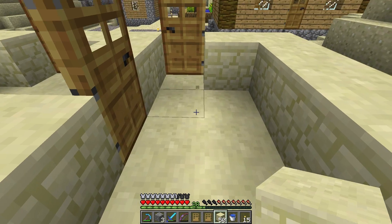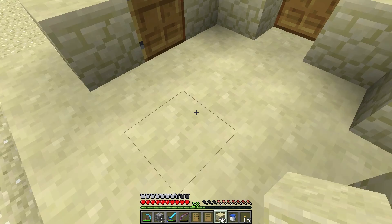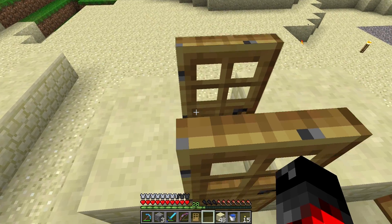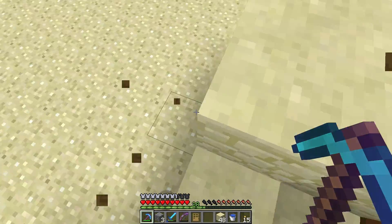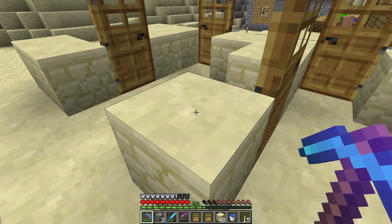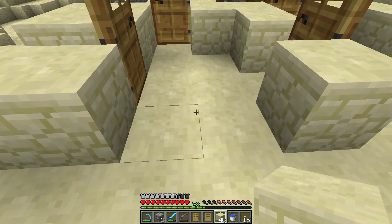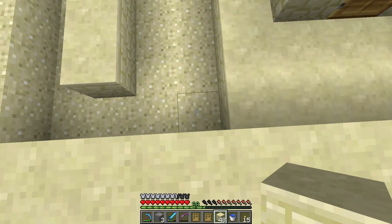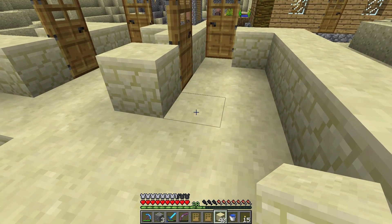So I have one room that's about two by three and the other is three by three - let me fix that. Do I want each one of these rooms to have a door into it? Well, I don't see why not.